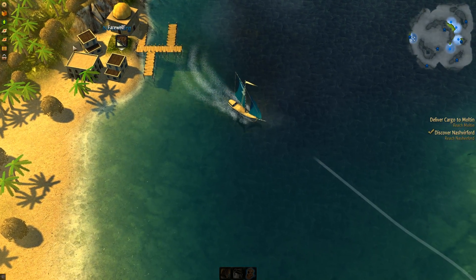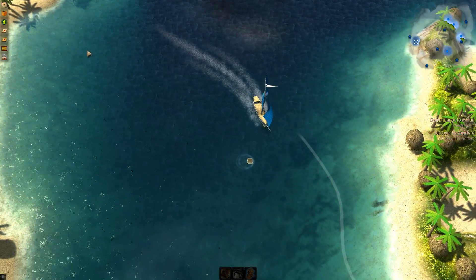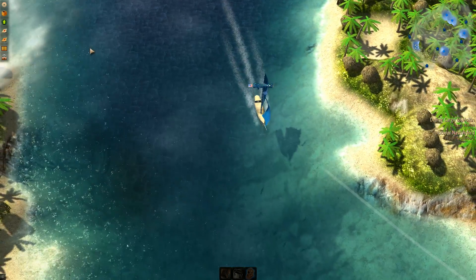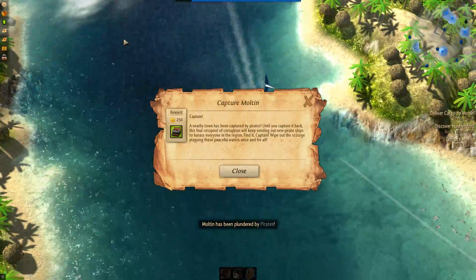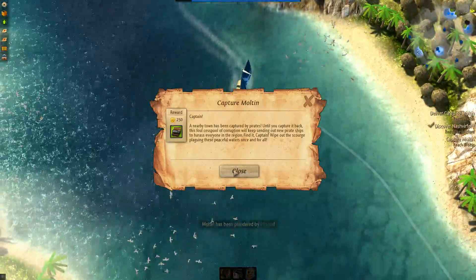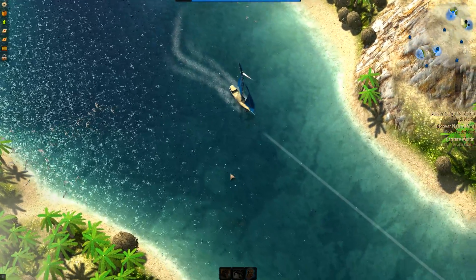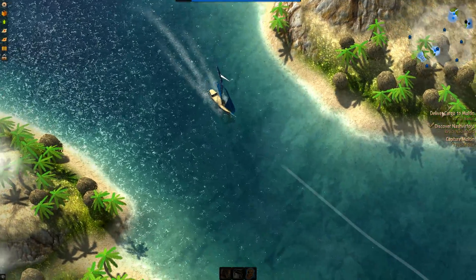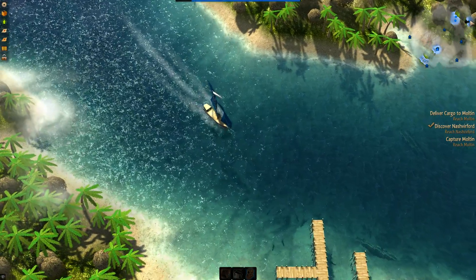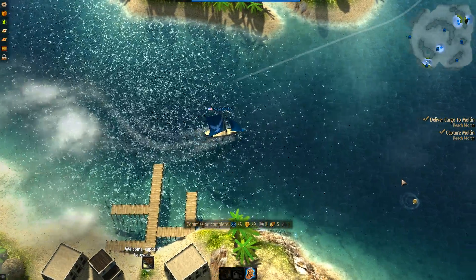That's a level four city because there are four little buildings — that's how you can tell when you're just sailing by. As you play, stuff happens... captured by pirates! Well, we've got to go up there and we'll get a treat if we do, because we have to go up there anyway. We'll drop this off and then we have a friend up there who's already helping out. Let's get over there — of course we're very far away.